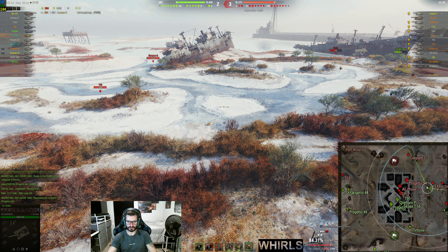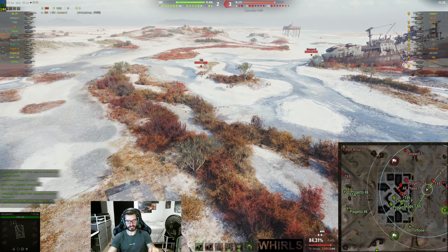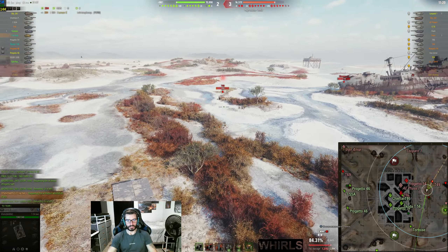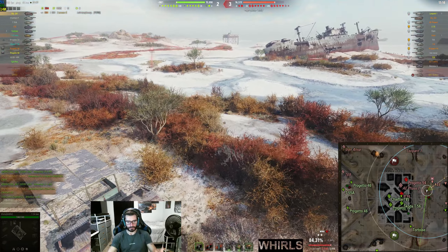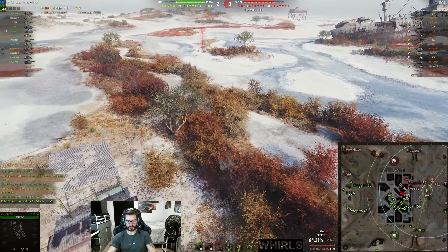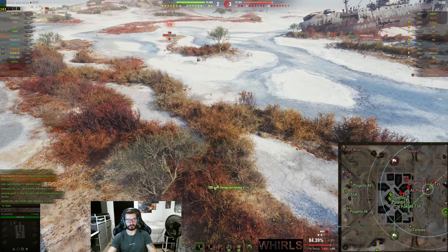I've spotted the Scorpion here. I'm not sure if we lit the Foch or not. But this is how you guys can use bushes and Commander's Vision System to your advantage. You can get really fancy with the bushes and keep bushes in between you and tanks that you spot in order to basically maximize your camo value. Now I'm going to poke up again because I know I have the T-49 outspotted in this area, so I'm going to be a little more confident.